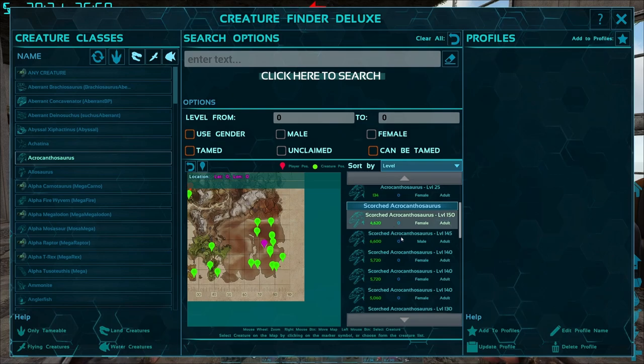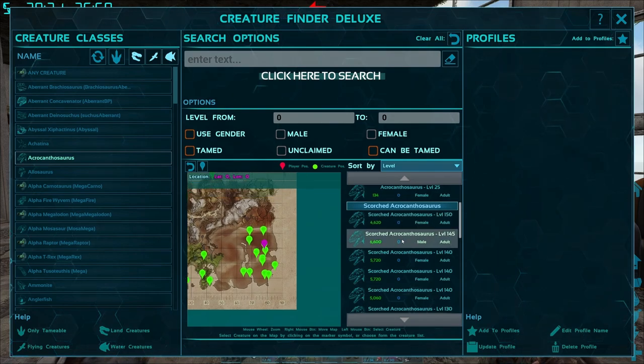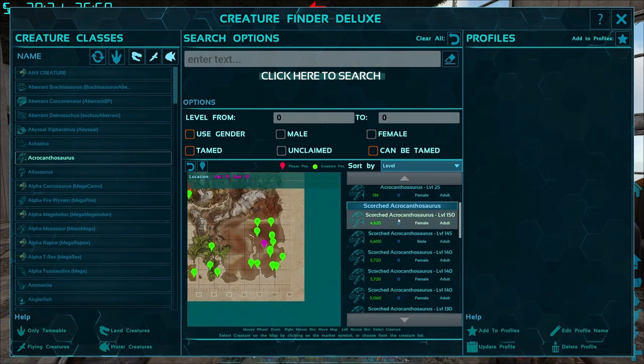This one is found only in desert regions. As far as I know, the only difference between the two is cosmetic, and I like the scorched version because it has some feathers and the color pattern just looks pretty cool.